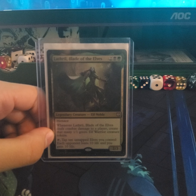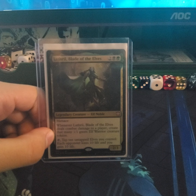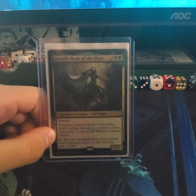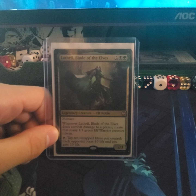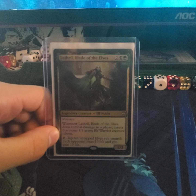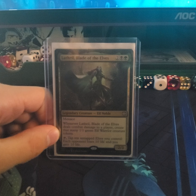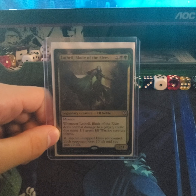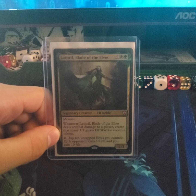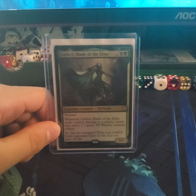Hello everyone, welcome to today's video. Today I will be showing you a deck tech on Lathril, Blade of the Elves. She's a legendary creature, Elf Noble, has menace. Whenever Lathril deals combat damage to a player, you create that many 1/1 green Elf Warrior creature tokens. When you have 10 elves, you can tap those elves you control and each opponent loses 10 and you gain 10, which is good for Commander because you drain three opponents.